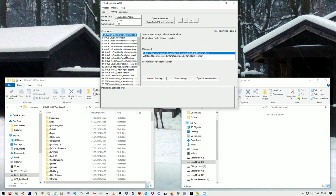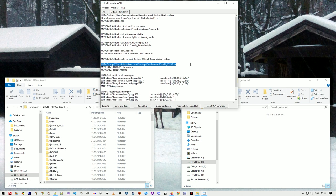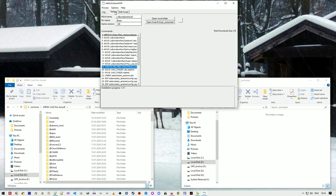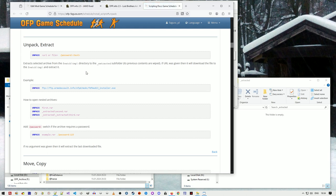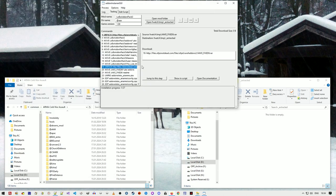There's a 'show in script' button that highlights the corresponding line in the text input so you can easily find it. There's also 'open documentation,' which links to the command documentation. And there's 'jump to this step,' which makes the installer start from the selected command — jumping backwards reverts all the changes. There's also a total download size indicator showing the sum of all downloads.